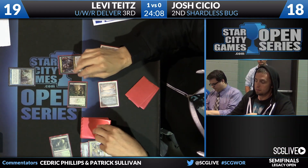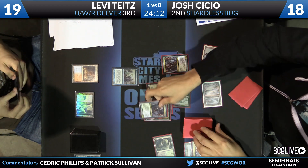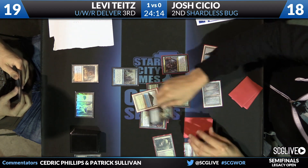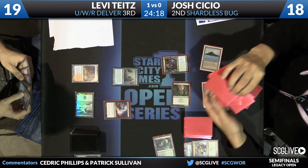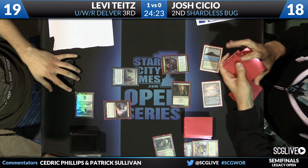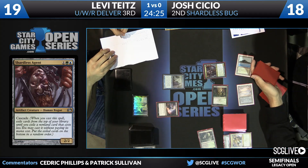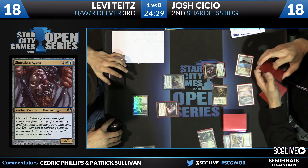Here we go. Going by a whole bunch of stuff — Thoughtseize is the weapon of choice. Might have Souls Retravail on the bottom, or at least it's going to be shuffled. However, because there are so many fetch lands in this deck, you have to imagine it'll just get shuffled back in. Doesn't matter a ton. Wouldn't get too hung up on it.